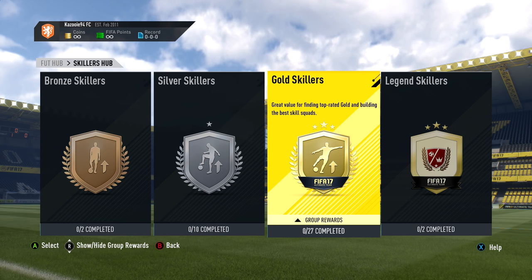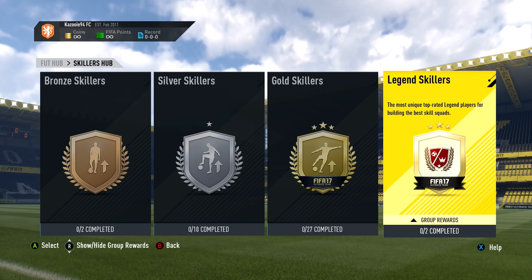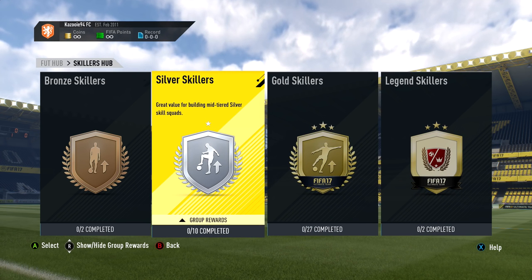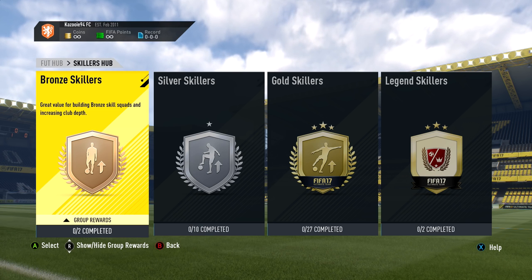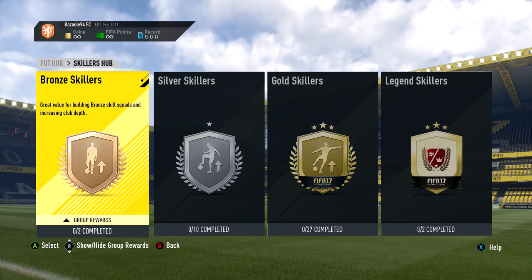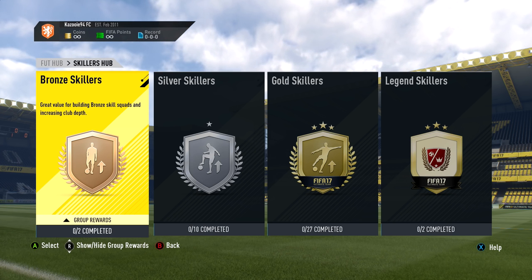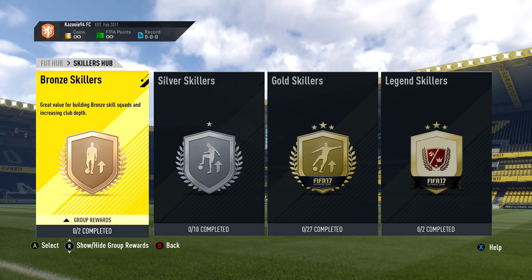The first type of skiller we have this year is a Bronze five-star skiller — we have two of them, and you can see the bottom shows zero out of two completed. When it comes to Silver skillers, we have 10 Silver five-star skillers this year. I've already included the newest Silver five-star skiller, Chanturia. The same goes for the Gold ones, where we actually have 27 this year, and then when it comes to the Legends, we have two: Okocha and Pele.